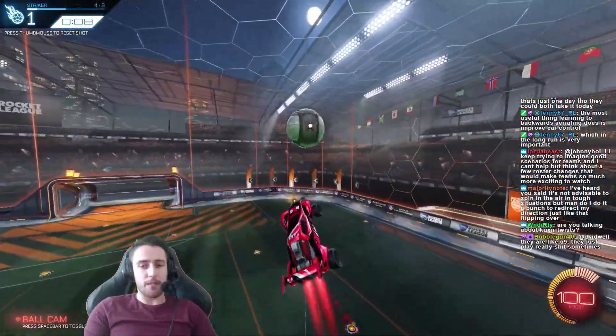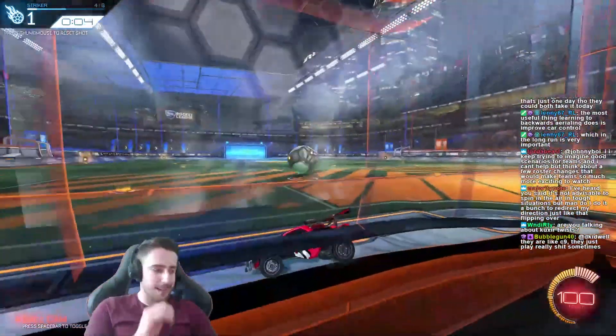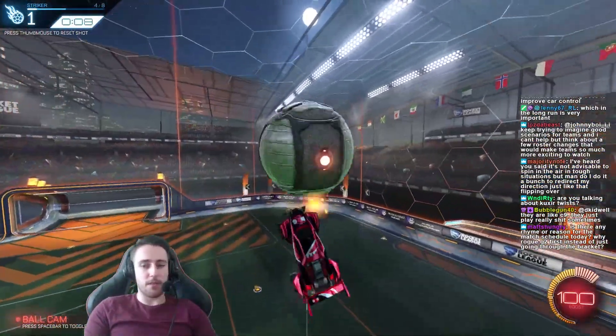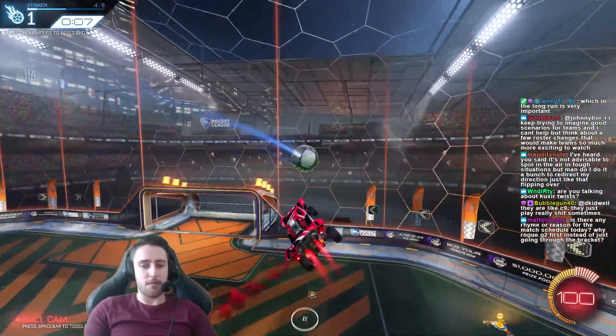Another thing that people do — you want to air roll whenever you hit the ball in the air for a double touch. You want to be air rolling some way so your car doesn't get smashed away from the ball. Like if I just fly into the ball here and don't air roll, my car kind of bounces off it. But if you air roll into the ball, you just kind of go through it like that.